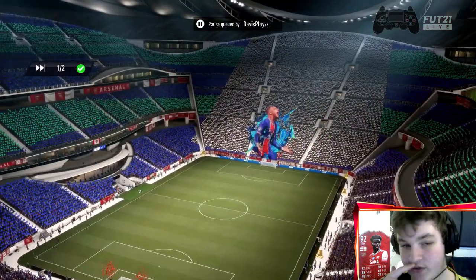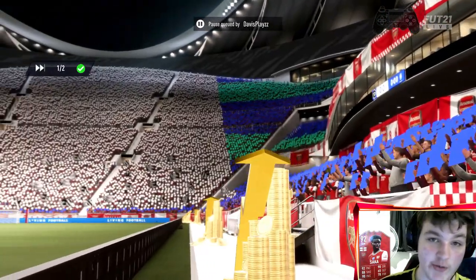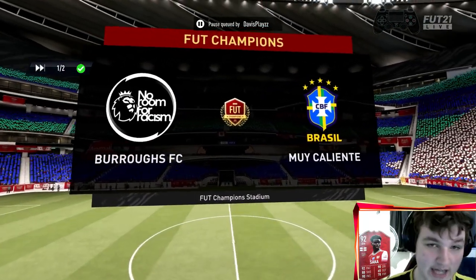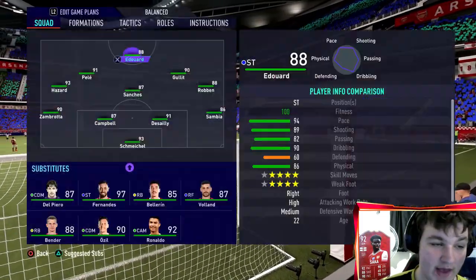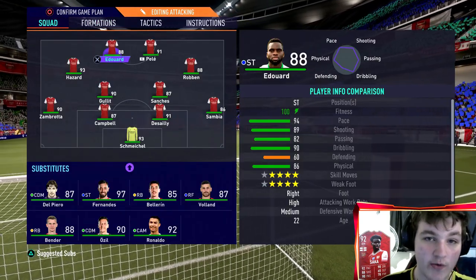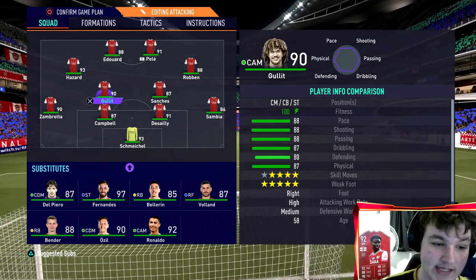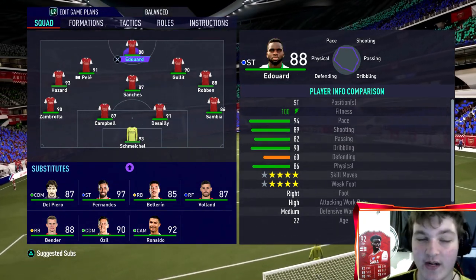We're going attacking straight away. I'm very interested to see how Edouard performs — six foot two but with ridiculous balance and agility. We have him on cover center, Palais on the right, Robin at right CAM, Hazard at left CAM, and Hillett and Renato as the CDMs. Let's get into it and see what this card is all about.